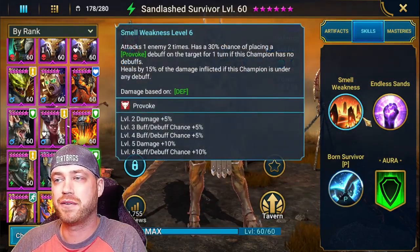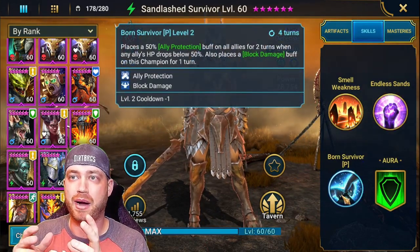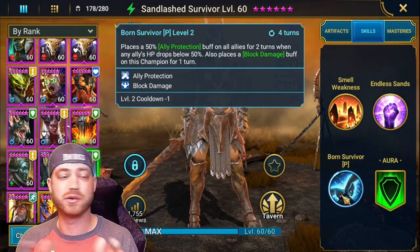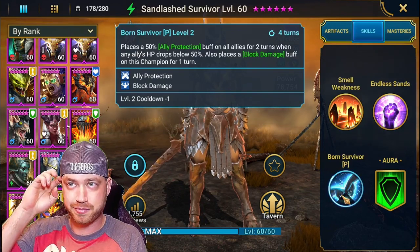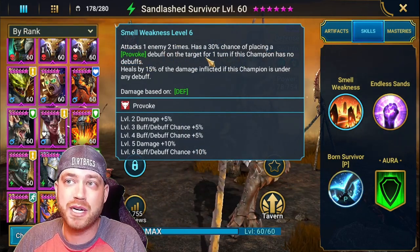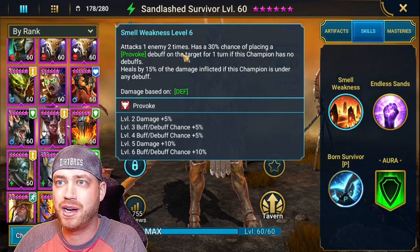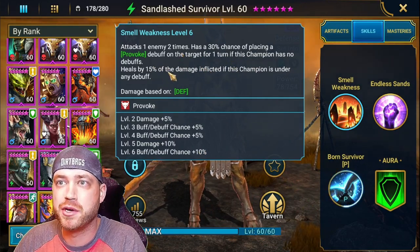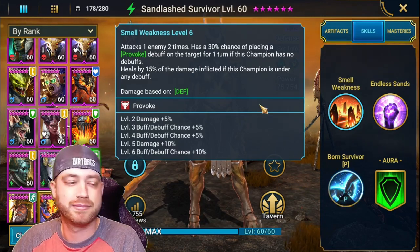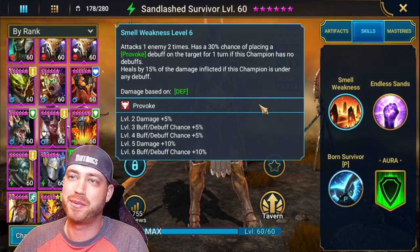She's definitely worth booking out. You have the option to do either her or God Seeker. I booked her out because I was using her more for PvP and used my God Seeker for PvE - it's up to you. Her A1 attacks one enemy two times, has a 30/40/50% chance of placing a provoke debuff for one turn. If this champion has no debuffs, it heals the champion by 50% of damage inflicted.